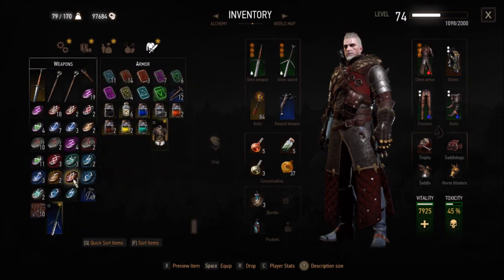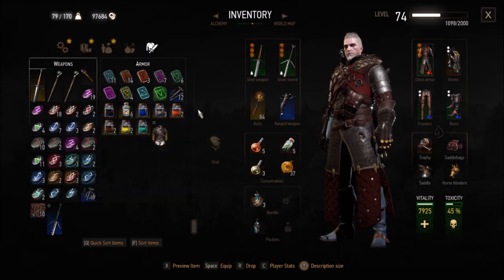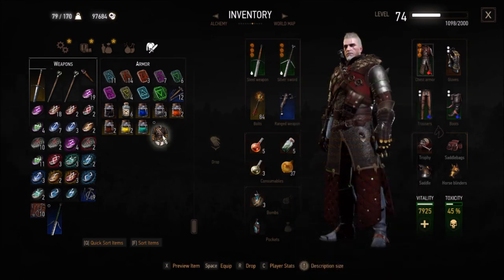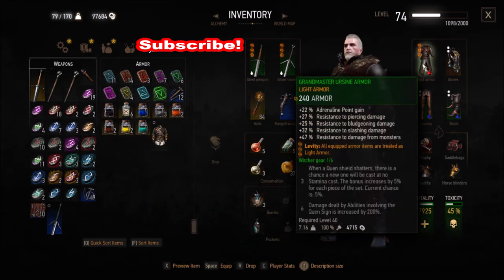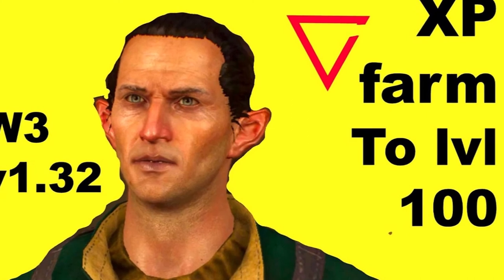I picked it up right at level — so it was the same level that I was at, level 74 in this NG Plus playthrough — and it wasn't as good as the Griffin School sword that was like three levels below. So you might use it, you might sell it. I don't think you'll probably want to use the armor, but maybe you will. Subscribe and hit the bell notification icon. Bye.